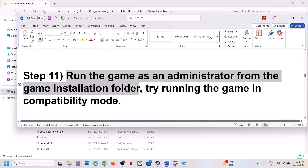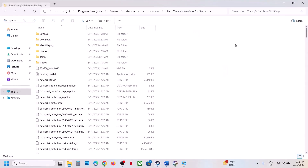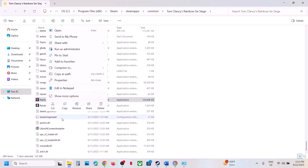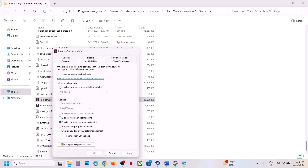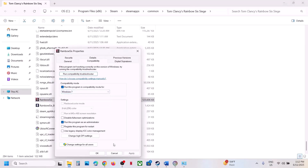The next step is to run the game as Administrator from the game installation folder. Go to Browse Local Files, find the game EXE file, right-click, select Properties, go to the Compatibility tab, check the box which says Run this program as an Administrator, hit Apply, click OK, then double-click to launch the game. If that doesn't work, also try selecting Windows 8 compatibility mode, hit Apply, OK, and launch.